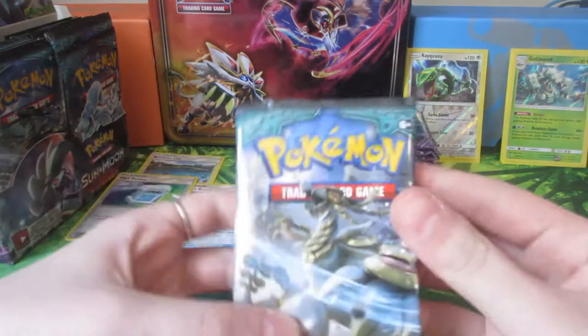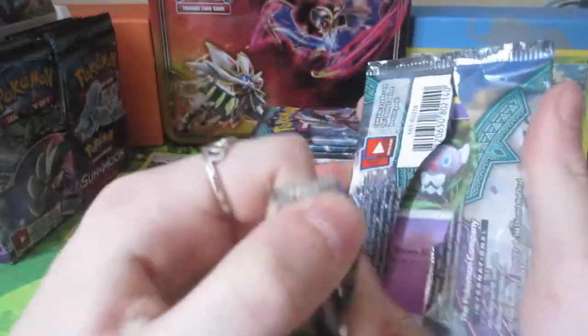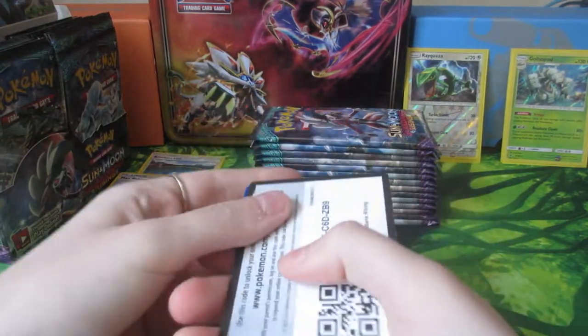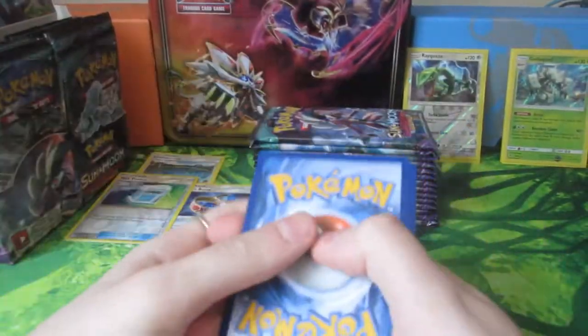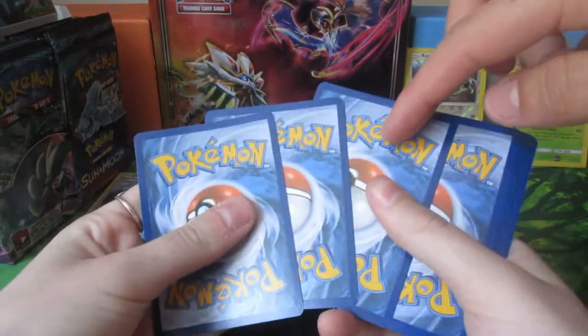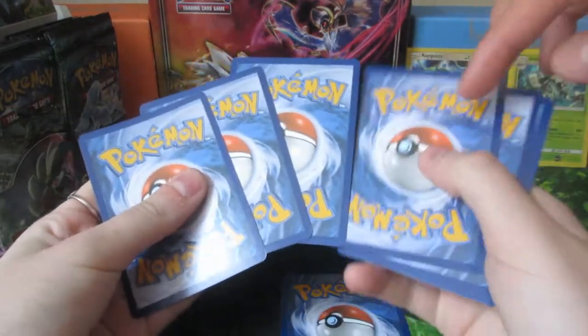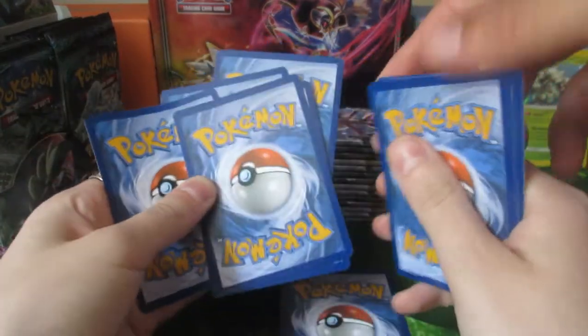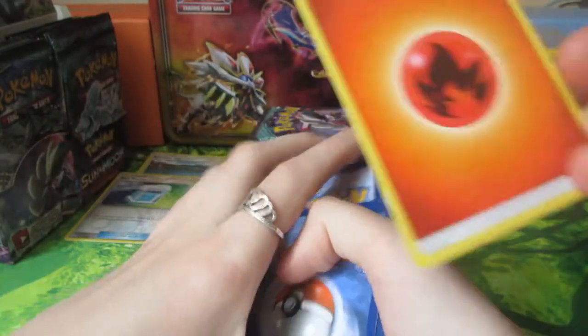This is Kommo-o. We'll go Hakamo-o then - no, Hakamo-o is the previous evolution. The fins - okay. That should be the energy. And then one, two to the back. Fire Energy - Incineroar plus. Rainbow Incineroar.